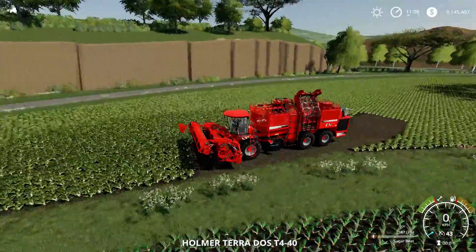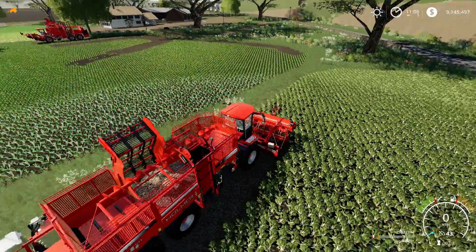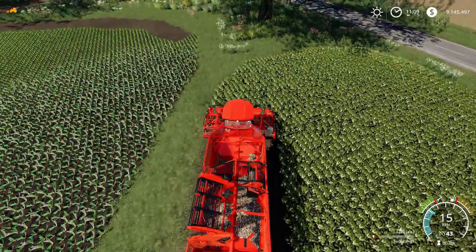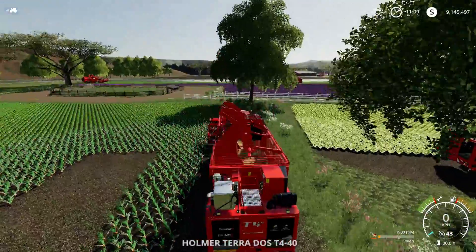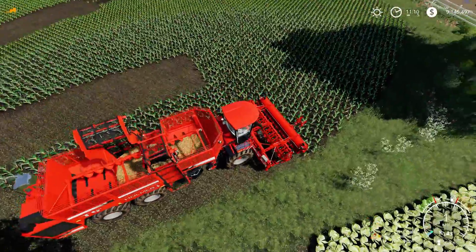Next up is sugar beets — that's the actual crop this harvester was designed for. There it is, picking up the sugar beets and chucking them in the bin, very very nice. Next one up is onions.